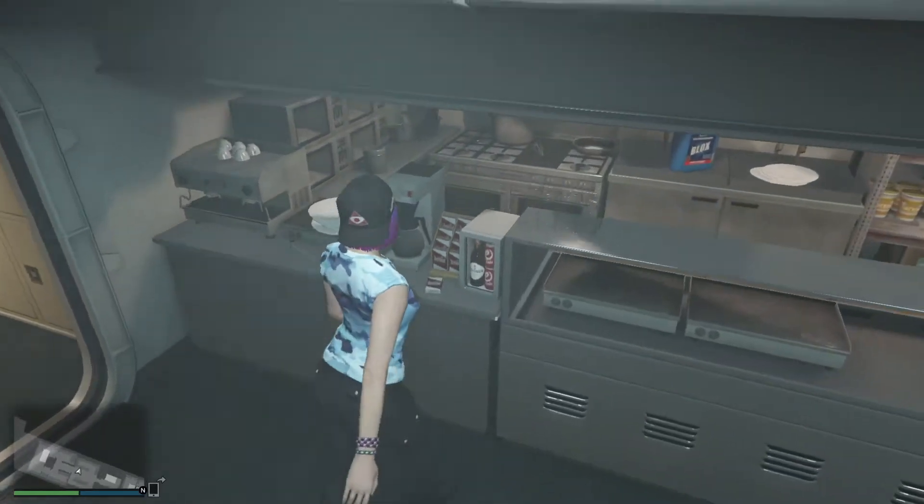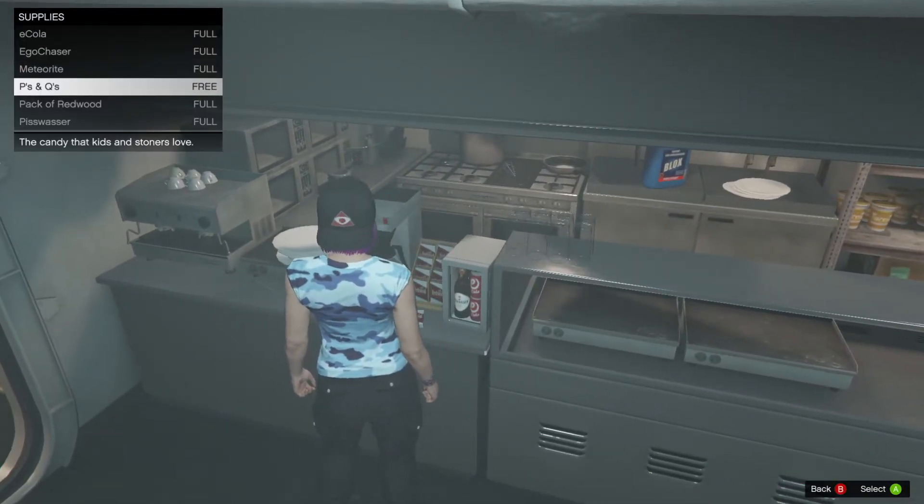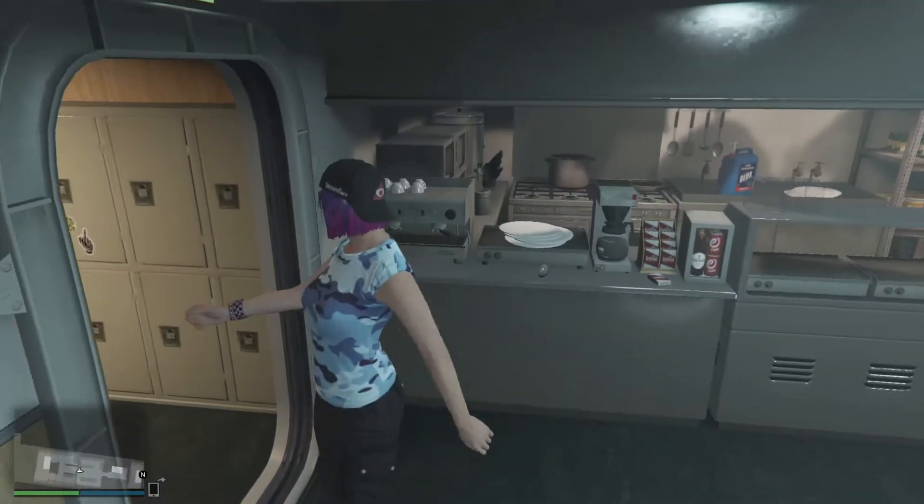This setup has two possible missions that are chosen at random for you to complete. Before taking on either of them, I would highly recommend restocking on snacks at your submarine's kitchen.